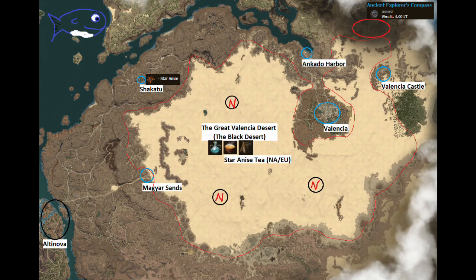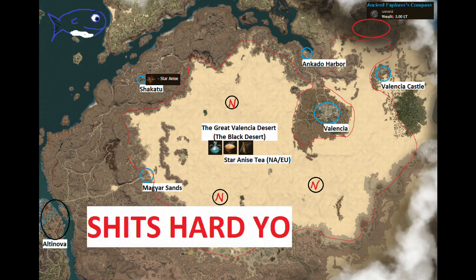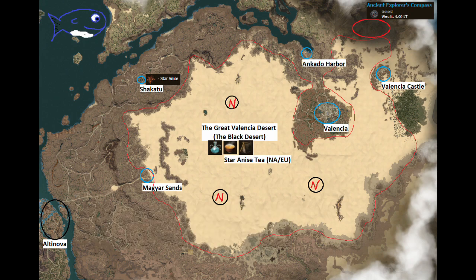For the hardcore PvPers and PvEers asking where to grind and where's the best loot drop — I got you covered. First, I want to preface this by saying you should not try to grind Valencia unless you are above level 55 with above 200 DP and 160 AP. If you try to grind these mobs with low stats you will have a very bad time. Also, grinding in the desert is a time commitment — it's quite a travel from the rest of the world, so if you don't have a fast horse or camel, that should be your priority.